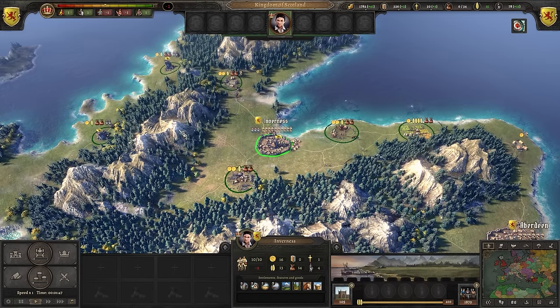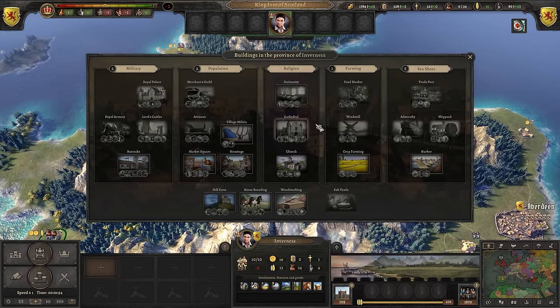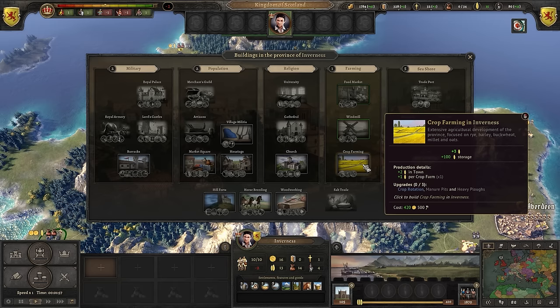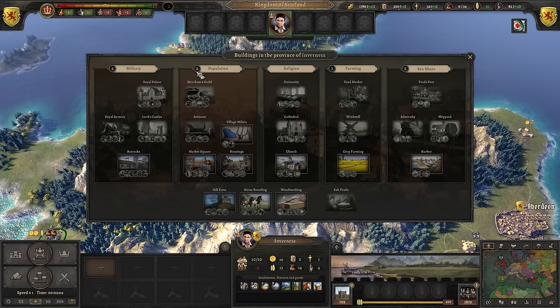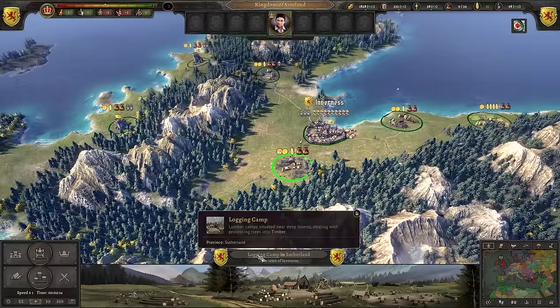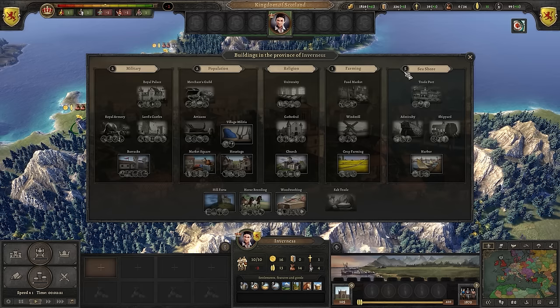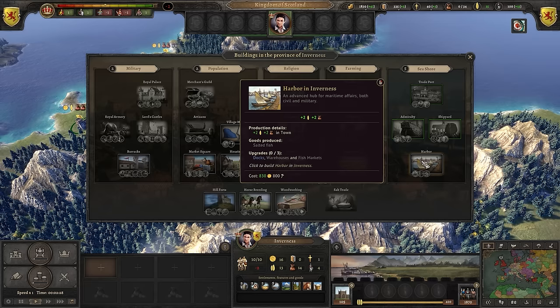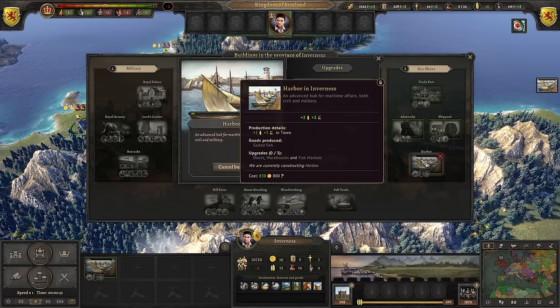Every kingdom is made up of provinces, which consist of a capital city and surrounding towns. We can only build things from the city panel, but what we build, upgrade, and how much we gain is influenced by the surrounding towns. These towns may be castles or farms and influence the value of your military or farming sector. I've picked Scotland at the start date of 1224 — towns like Inverness and Edinburgh begin with a massive 7 and 6 towns respectively. Inverness has 5 seashore settlements but only 1 farming settlement, so going with the harbour is the best choice since, while the harbour building itself does not scale with towns, its upgrades do.